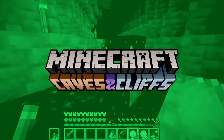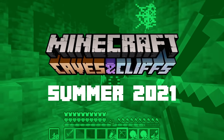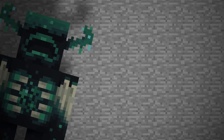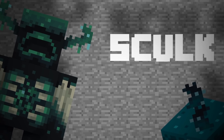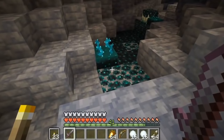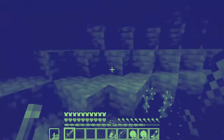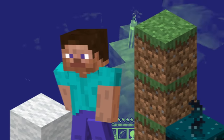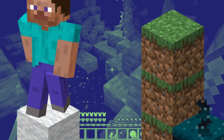Even though the Caves and Cliffs update adding the Wardens to the game isn't expected until summer of 2021, almost a year from now, we already know a lot about these guys. This new Warden mob was introduced alongside another new feature coming to the cave biome: the Skulk — a seemingly natural growth that appears in deep caves. As demonstrated in the gameplay reveal, the Skulk's most interesting feature is that it can sense sounds. According to what we've been told, the Skulk can detect footsteps, projectiles, and blocks being placed. And wool, which is presumably soft enough to insulate any vibrations, can prevent it from reacting.